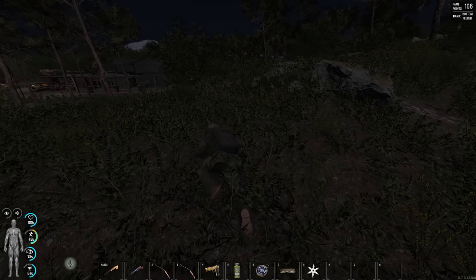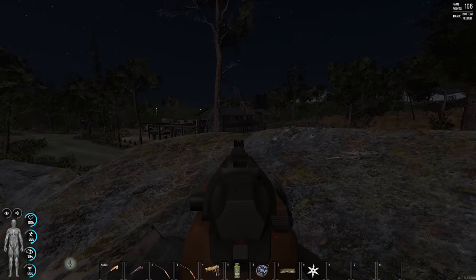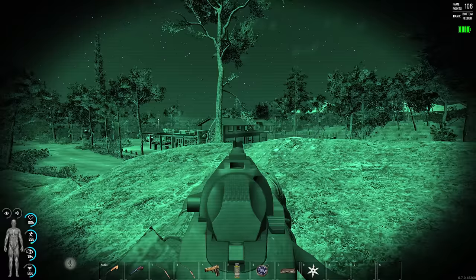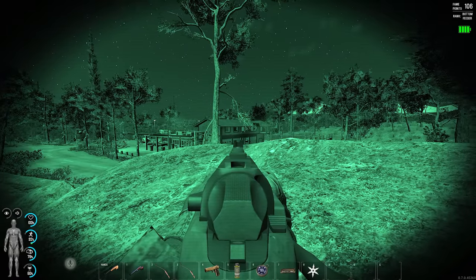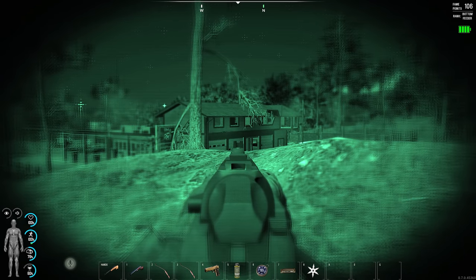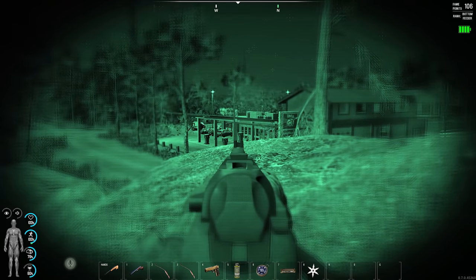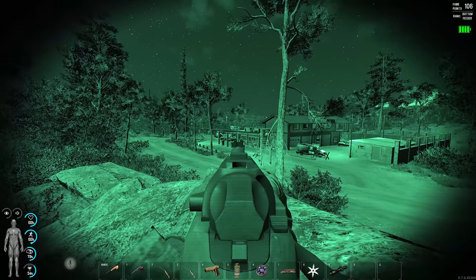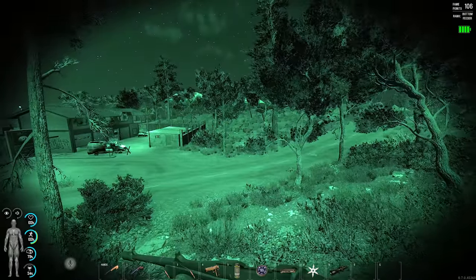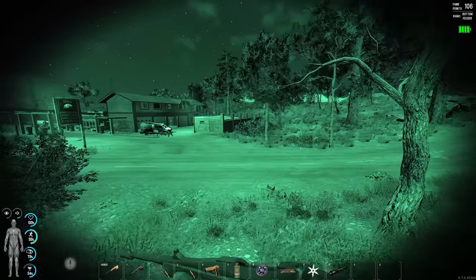That's a gas station — could be a vehicle spawn. Don't see anyone, might be camping on that second floor though. Oh wait, I found some night vision goggles in the train yard — very cool. That sounded like it was coming from the other direction, so confusing. I'm just gonna take a gamble and hope that this is clear.